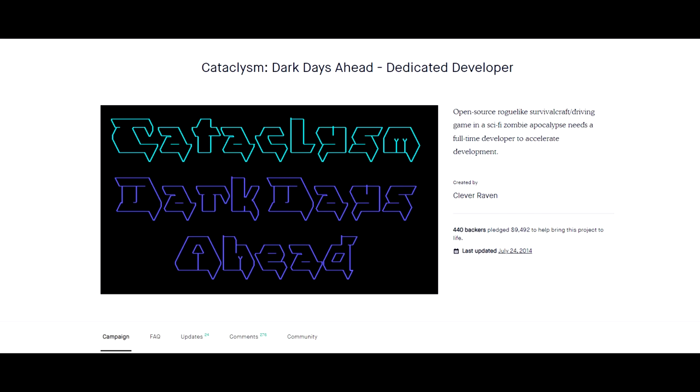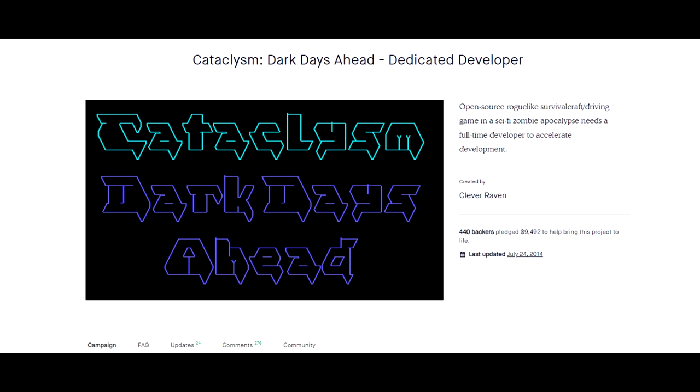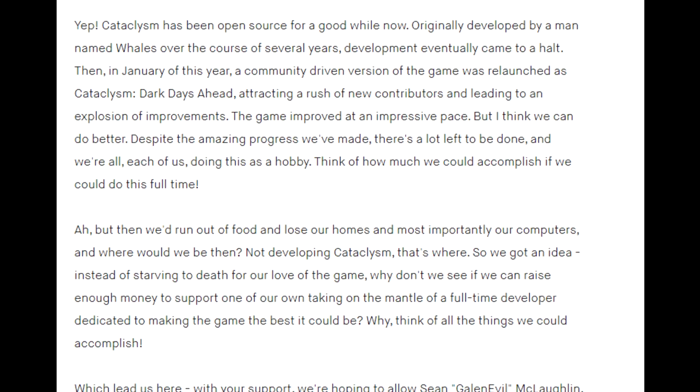On June 21st, Clever Raven would launch a Kickstarter for Cataclysm Dark Days Ahead. It may seem confusing at first as to why a game like Cataclysm would put up a Kickstarter — after all, not only was the game already out and freely available, but it had plenty of contributors supporting development. The development team would explain on the Kickstarter page that this was about jumpstarting a new age of Cataclysm development. A problem that had plagued the game was that the frequent experimental updates created difficulties with working on long-term projects, as many new features in experimental builds can easily set works in progress back by days or even weeks.